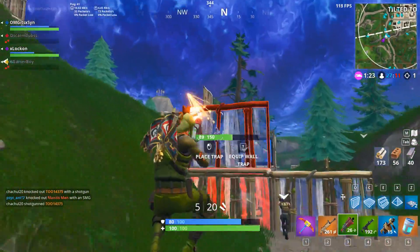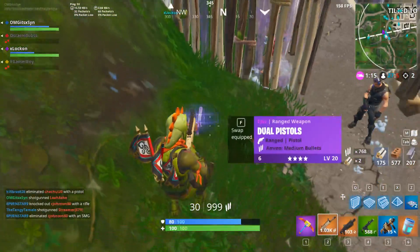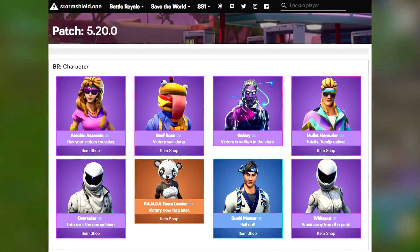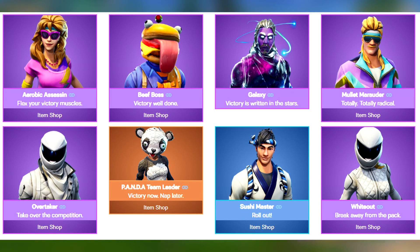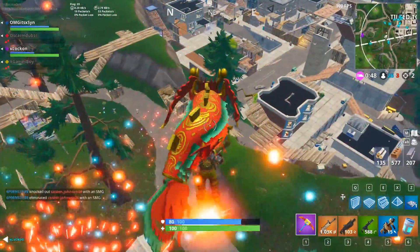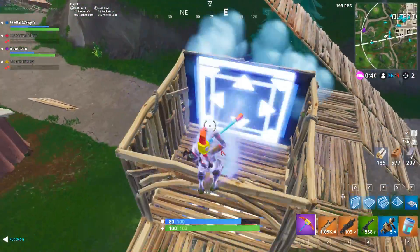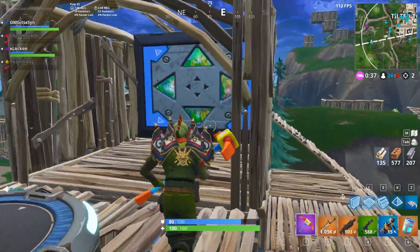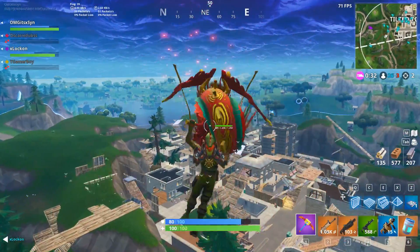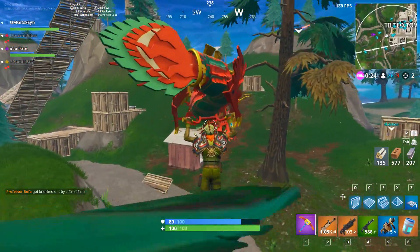On Storm Shield One's website, it lists information for all the new skins. For every skin except the Galaxy skin, it says the skin can be obtained from the item shop. For the Galaxy skin, there's nothing listed there, so we can safely assume it cannot be purchased in the item shop and will instead be a Samsung Galaxy device exclusive — hopefully for all Samsung Galaxy devices, not just the Note 9.